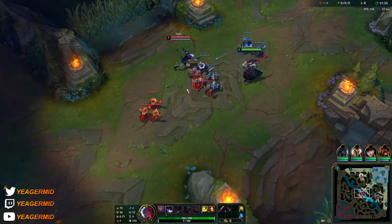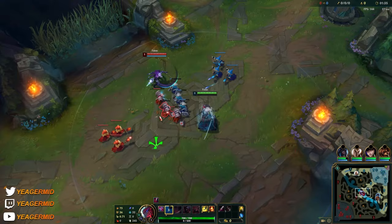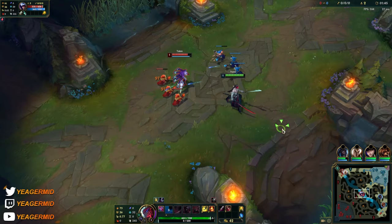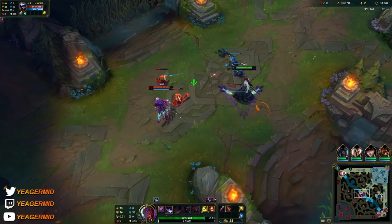So now you have the Q, which is your low cooldown ranged ability. What's important to know is that if you hit a minion before hitting the enemy champion, you do not take aggro. That's really crucial because that's how you want to be poking early on. If you just hit them directly without hitting a minion, you will take minion aggro.